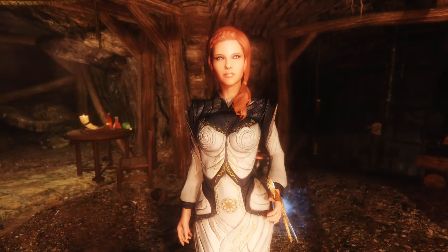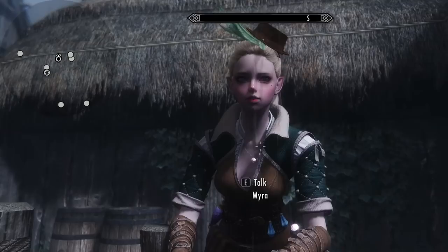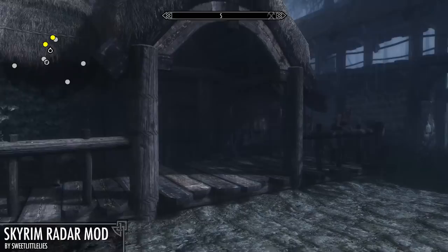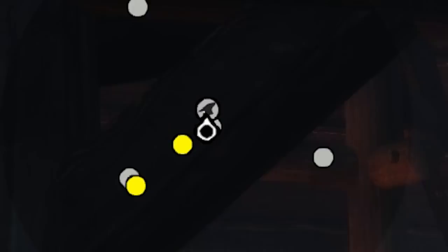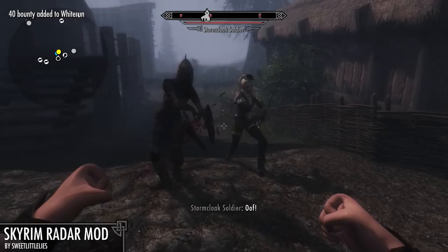Next up, we have the Skyrim Radar Mod — the first ever mod to add a radar to Skyrim. It essentially scans all the NPCs in an area and gives them an icon. Followers turn into yellow dots. NPCs that you might want to find, like blacksmiths, will have their own special icon. Animals that you might want to butcher can be marked. Guards that you might want to avoid while doing illegal activities, and enemies you might want to avoid, turn red.